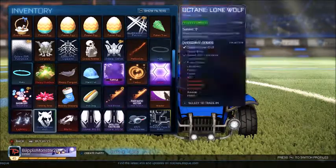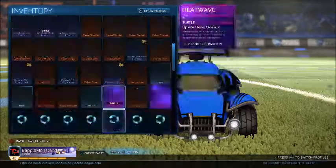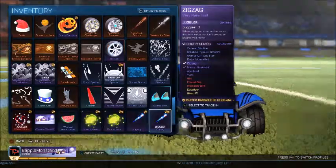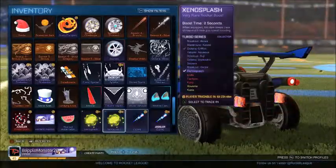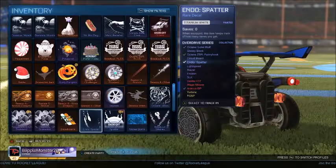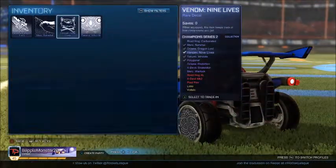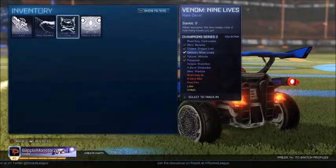Oh, I got a Juggler Zig Zag — yay! Maybe I could trade that up. What else could I trade up? I'm one off a CC2 trade-up, one off a PCC as well.